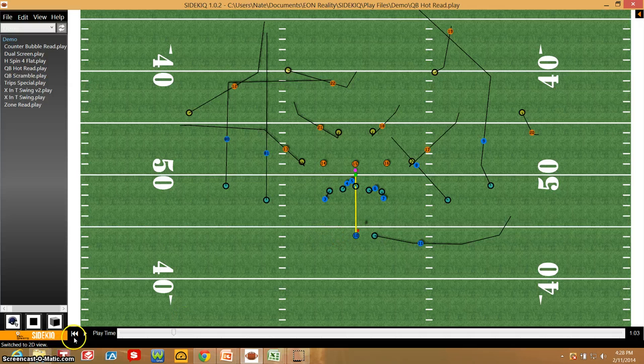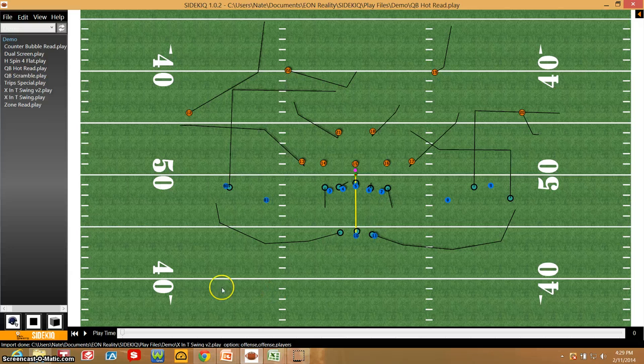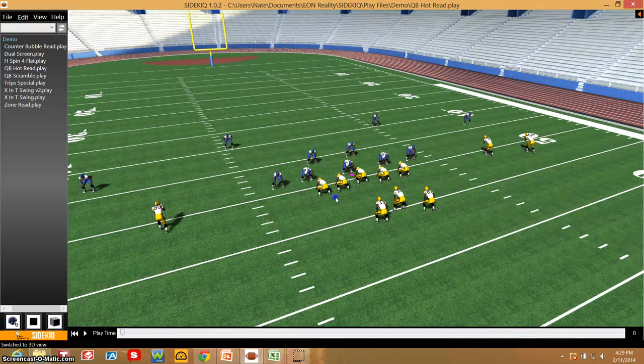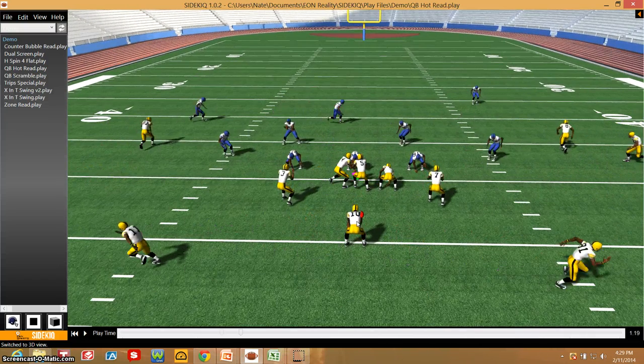I can actually go in and just change the offense — import offense. Now I have that defense, that cover one, with an XNT swing concept. Again, I can drag the cursor to see where they will be. I can go into the 3D mode and run the play.